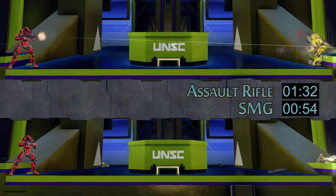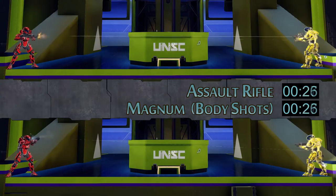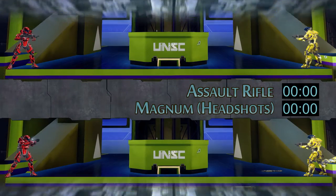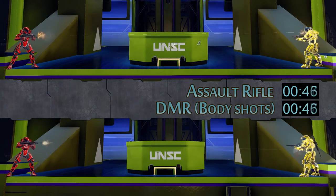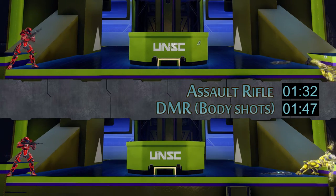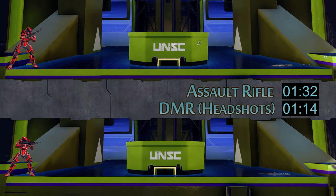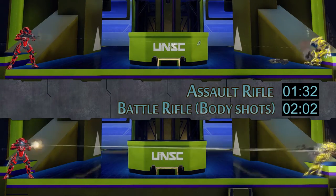For our test here, we just focused on the Assault Rifle getting body shots, but 343 Industries has changed things up in Halo 5, where the Assault Rifle now gets extra damage against headshots when a target is unshielded. Against a shield it does the exact same damage no matter where you're shooting your target, but once the shields are down, it takes six Assault Rifle bullets to the body for a target to go down, and only three bullets to the head for a target to go down.